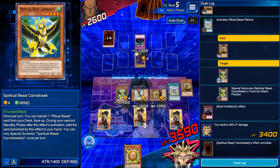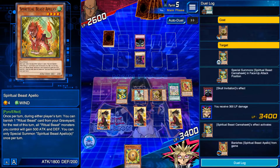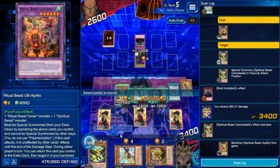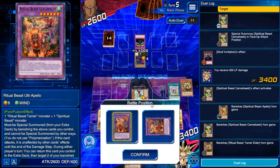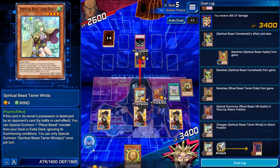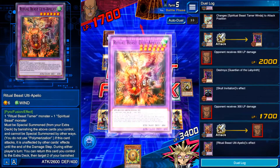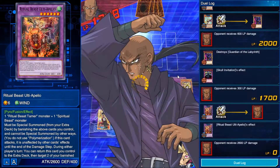Now comes the fun part — the reason Yu-Gi-Oh! is so beloved: the extra deck. These monsters are available to be summoned at any time as long as you meet the requirements. Unlike monsters in the main deck, however, these can only be special summoned and never normal summoned. Many of these monsters have exceptional effects and easy summoning conditions, making them ideal for boss monsters.